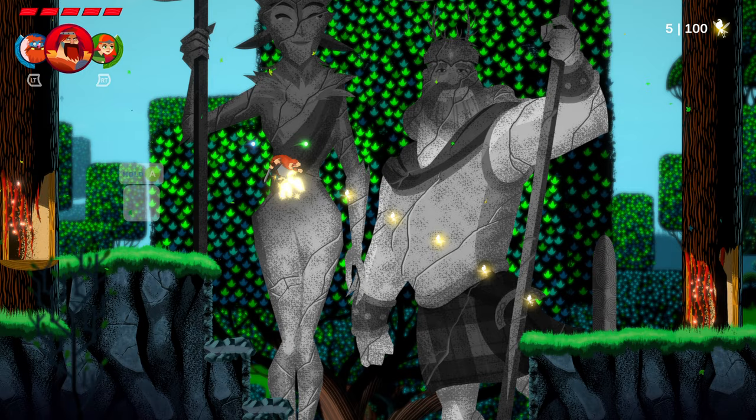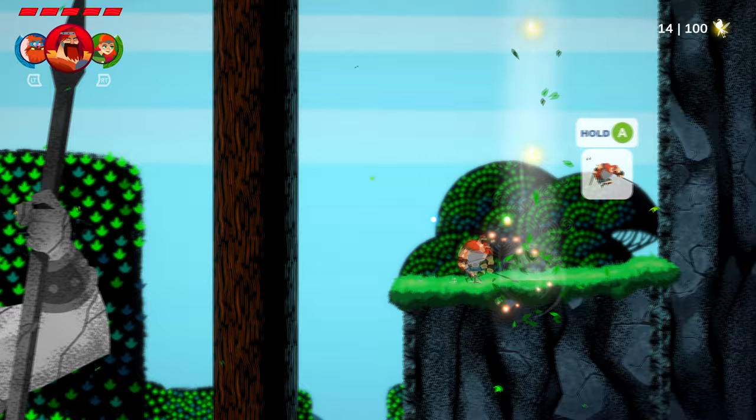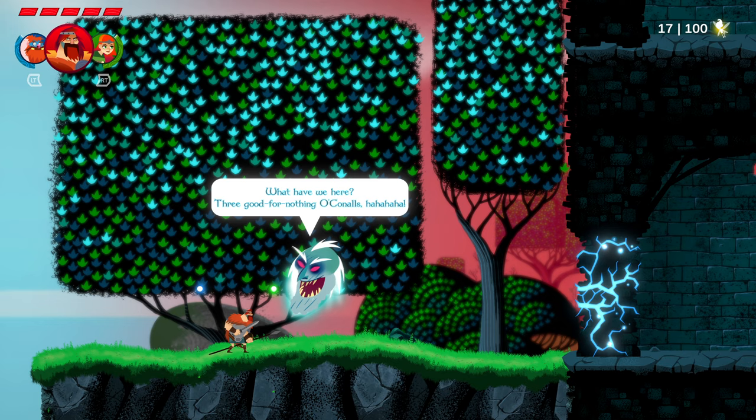Everyone has a distinctive unique jump as well. This guy has his cape, so when you jump you can hold the button and it'll allow you to float. The other characters have their own distinctive jumps too, which I'll be able to show you in a moment when the game calls for it. And then the villain says: 'Three good-for-nothing O'Connells!'